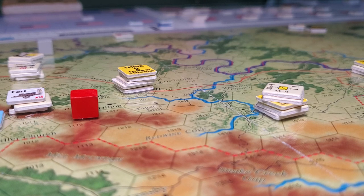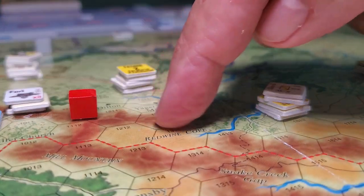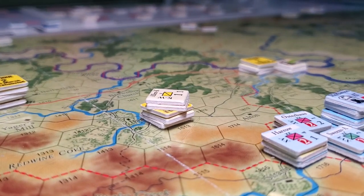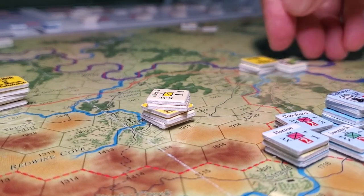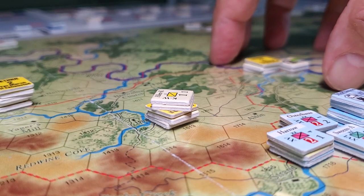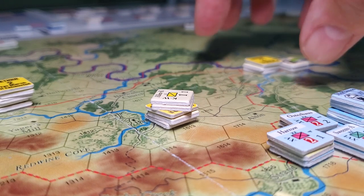We're attempting to play a fairly robust scenario that has a significant number of turns, and we'll see how we do and how far we get in the opening stages of turn one. There are a number of special rules for turn one — units can move and do things but only in certain areas, and units can't come past this 1300 line, for instance, and only these units over here — this is Hood's group near Osaka — can move freely in the opening turn.